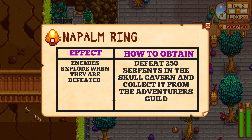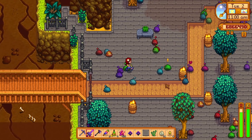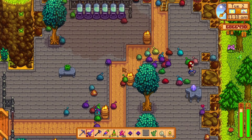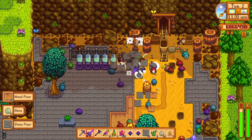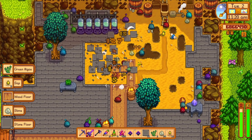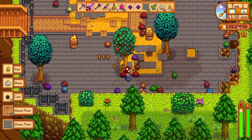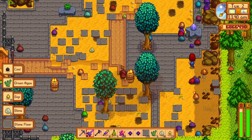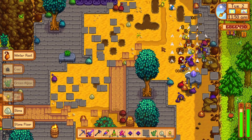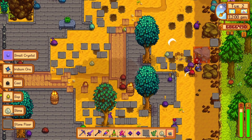Naturally, the napalm ring will be on my list. This ring is just so cool. I'm not sure if it's that useful because it's pretty situational, but I just really like it. The napalm ring will cause enemies to explode when you defeat them. This can help you by destroying rocks and ores in the mines, allowing you to find ladders without actually using any energy. Of course, this only works if the enemies that you defeat are within range of some rocks and ores. The explosion will also damage enemies, and if many enemies are within range of each other, you can get a pretty cool chain reaction that can actually lag your PC if you are not careful. To get the napalm ring, you'll have to eradicate 250 serpents in the Skull Cavern. It's not a very fun quest, but at least you only need to defeat 250 serpents.